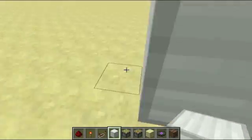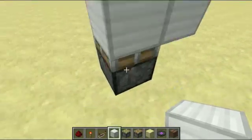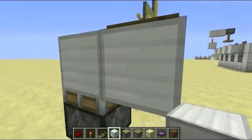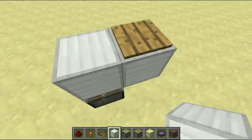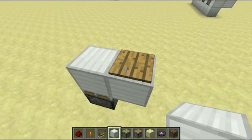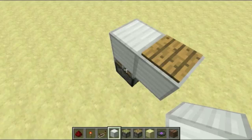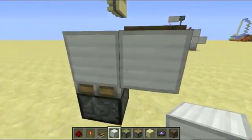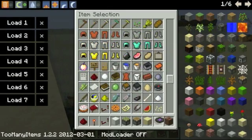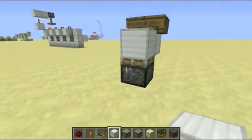It's just a sticky piston with a block pushing upwards, and then a block with a pressure plate sitting diagonal from the piston. And then you just put a boat on top of it, like so. And there it is.